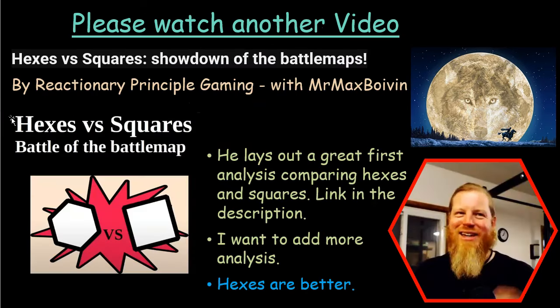First, I want to tell you to please watch another video called Hexes vs. Squares Showdown of the Battle Maps by Reactionary Principal Gaming with Mr. Max Boivin. He lays out a great first analysis comparing hexes and squares, going through a lot of different things — I'll leave a link in the description. One thing he pointed out that I really liked was that with squares around a PC, you can have eight creatures attacking it, but with hexes you can only have six. I think that creates a better balance for the game.